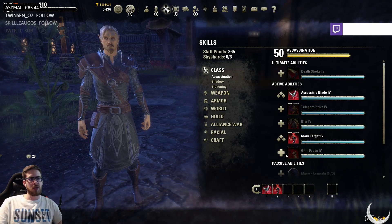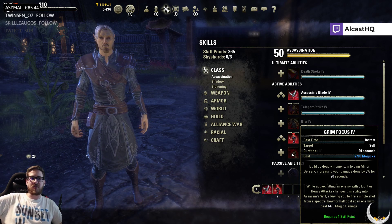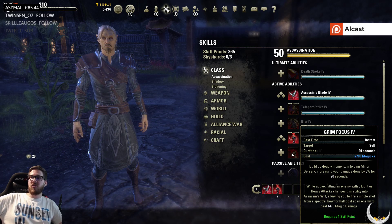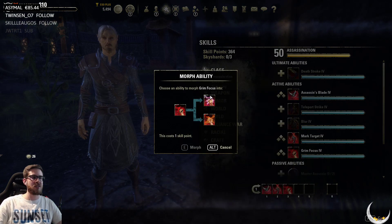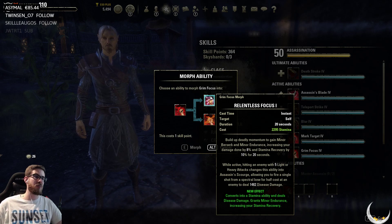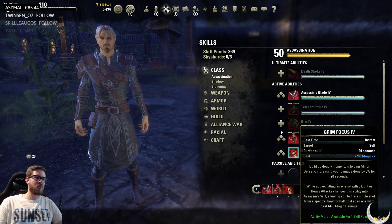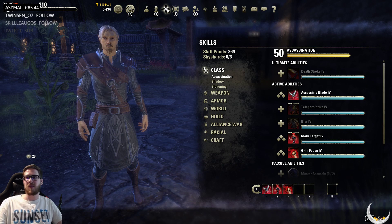Grim Focus: fully charged heavy attacks now grant two stacks towards the Spectral Bow proc for this ability and its morphs. I didn't understand why it only gave one — that's a cool change. However, the Spectral Bow proc is no longer free and now costs half the amount of a regular Grim Focus cast. That's actually quite a sustain nerf. Every rotation you had a free bow proc that cost nothing — other classes don't have that. Now it costs half. When you combine this with the Assassin's Blade changes, it's a fairly heavy sustain nerf for both PvE and PvP.